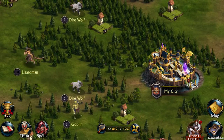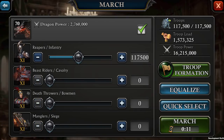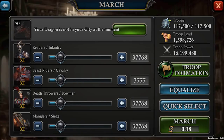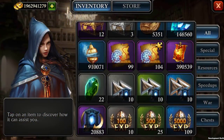From now on, every time you kill a monster or a barbarian captain on the kingdom map, you have a chance to collect a map of seals fragment. Your duty will be to collect as many fragments of this map as possible. Once you have collected enough fragments, open your inventory and synthesize them into a complete map.